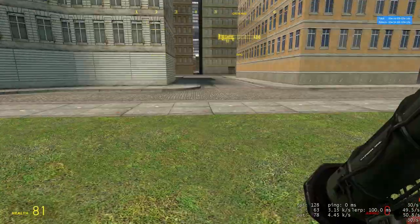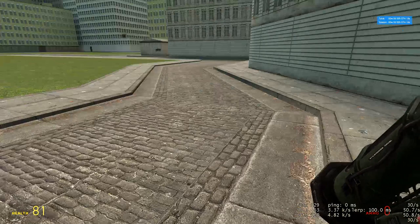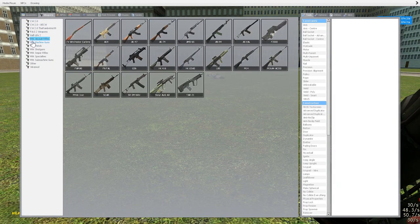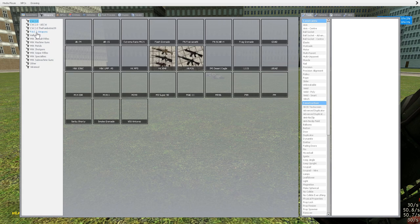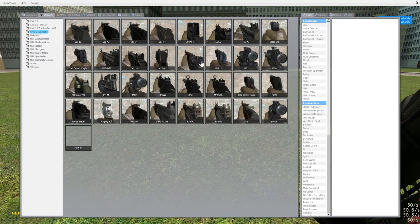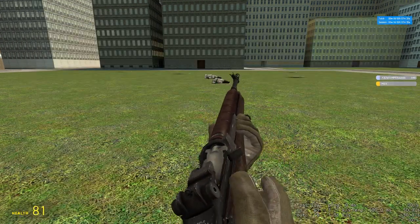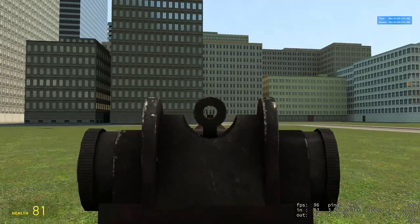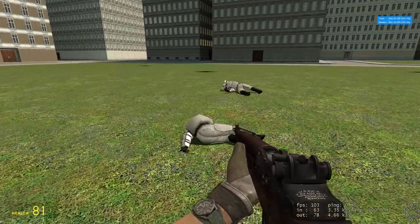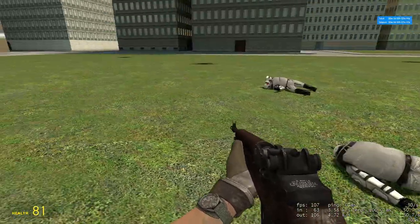That's it for the Half-Life 2 weapons. I won't go over any of the other ones aside from M9K, because those are the only other ones I've ever used. I'm not huge into CW or FAS because they're a bit more realistic — the animations are longer and the recoil is more true to life. FAS and CW weapons can be modified, but M9K cannot. They're just a lot simpler.